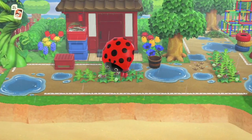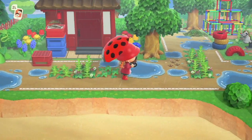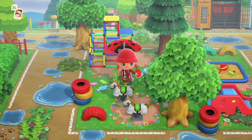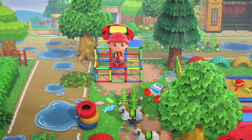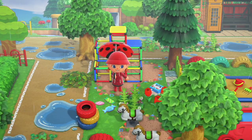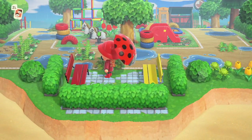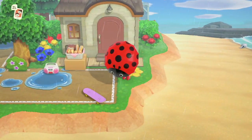Along here we have our first two villager houses and this is Octavian's house. There isn't a lot of space around his house so I couldn't put too many items, but I didn't want to clutter this area up too much. In between the two houses we have a cute little playground — we've got some springy ride-ons, a playground gym, tyre stacks, sand pit, elephant slide, all the good stuff. If we carry on to the right side, we have a cute little bench seating area with a red and a yellow bench and I think they just go perfectly together.